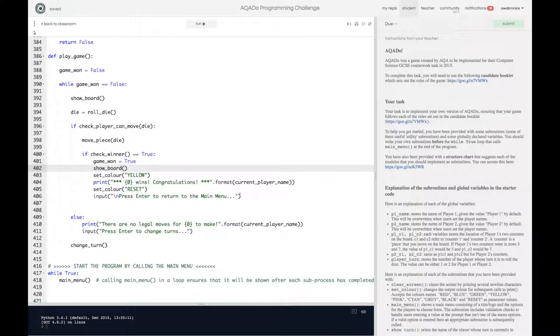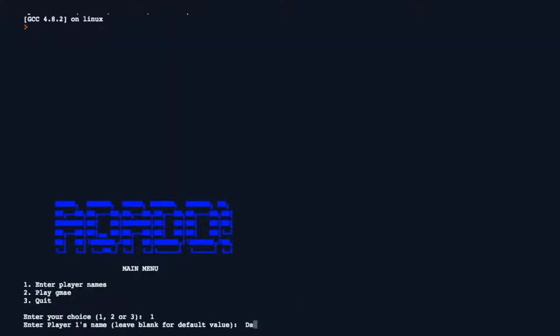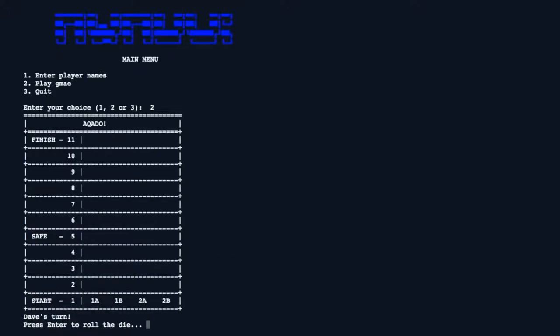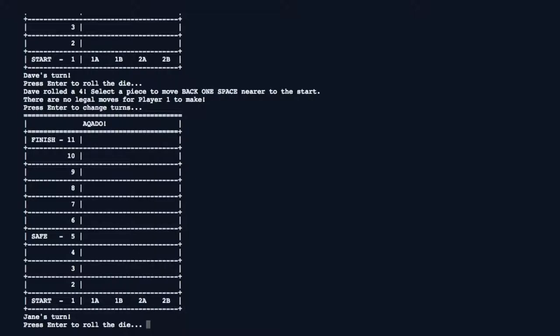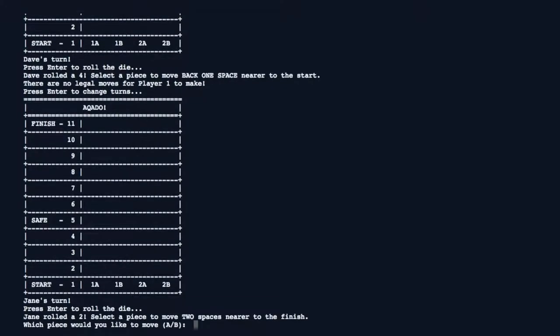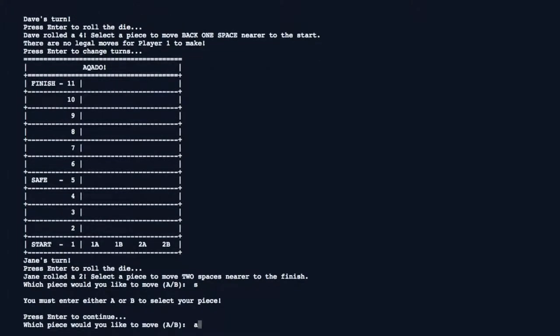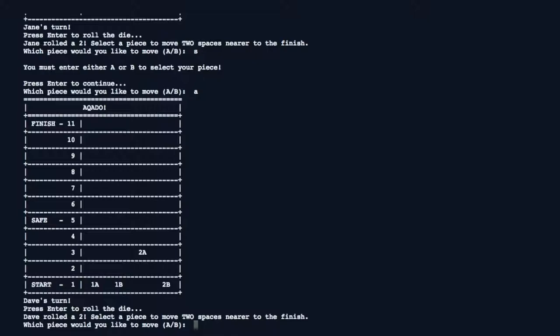That should do it — let's press run and try a game all the way through. I'm going to put in some player names: Dave and Jane are going to play. We start off and it's Dave's turn, so Dave rolls the die — he's got a four, there's no legal move, so press enter to change turns. Jane's turn: press enter to roll the die, she's rolled a two, she's going to move piece A.